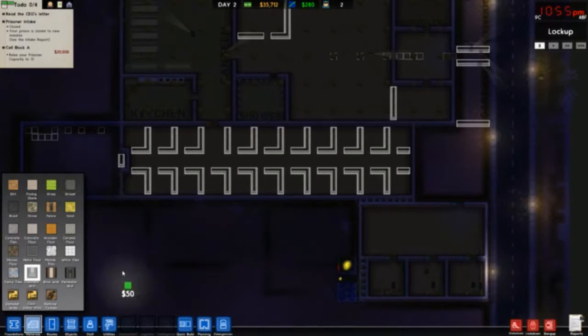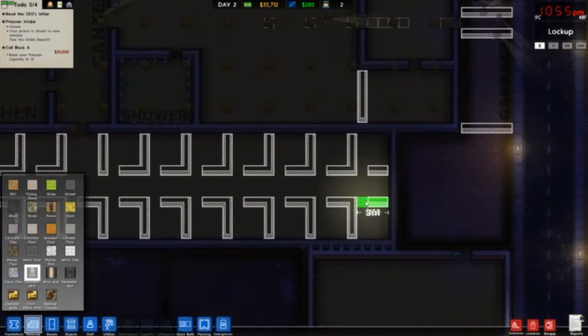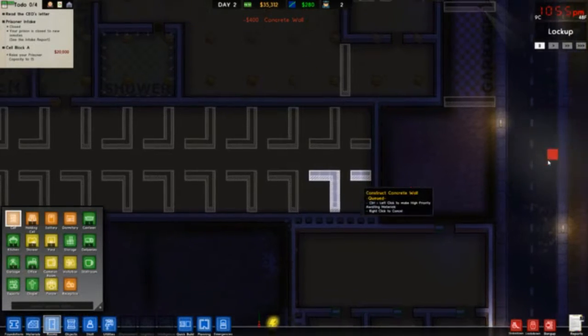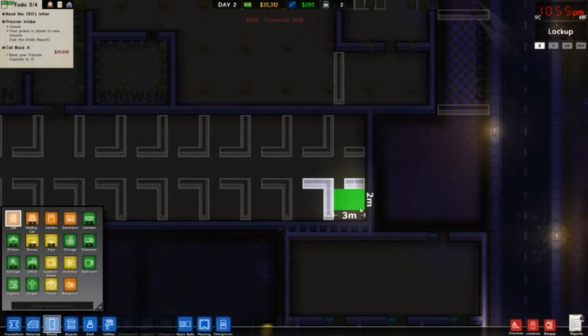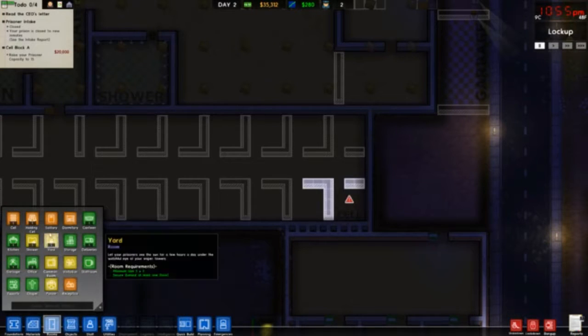Let's start making the prisons — we have 35,000, I think that's enough. I hope that's enough; that's gonna be really bad if it's not enough. This room is gonna be a cell. We're gonna have to put a cell door on it.